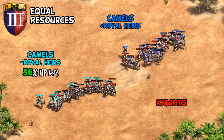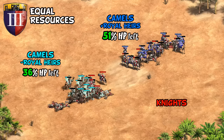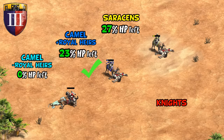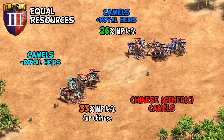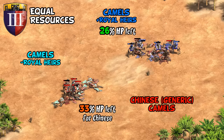Starting in castle age against knights, it's a decent matchup for Ethiopian camels naturally made even better with this tech. It turns out they do very similar to a Saracen camel one-on-one despite missing Bloodlines — which is actually quite nice, considering you save on the cost of Bloodlines and Royal Heirs is cheaper than the Saracen Zealotry. Extending the comparison to other camels, Royal Heirs is enough to flip from losing to winning against generic Chinese camels, so they're situationally above average.